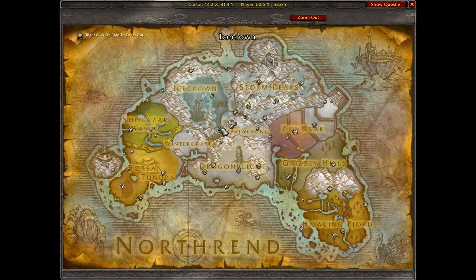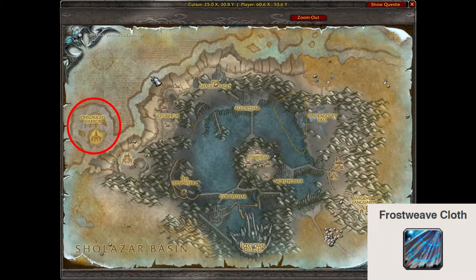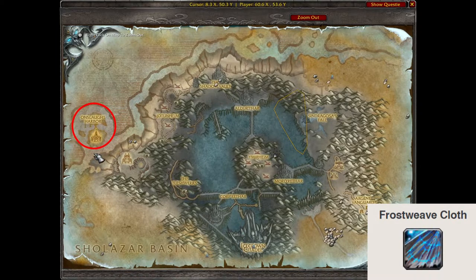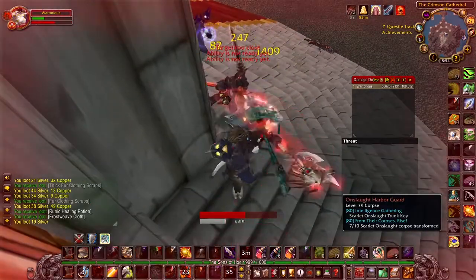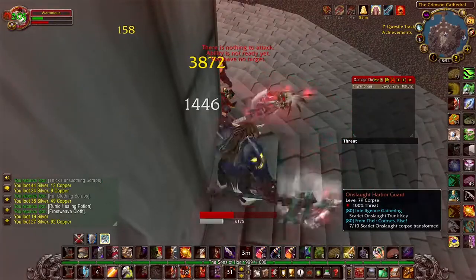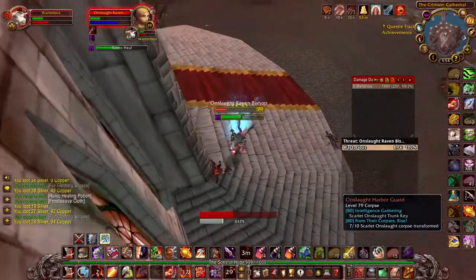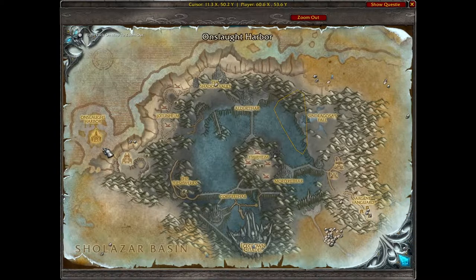Being a warrior, I can tank them. If you look on the west hand side of the map, there's the Onslaught Harbour, and this area is absolutely brilliant for generating a lot of money from cloth. The mobs will also drop an awful lot of green items as well as a lot of grey items, which all sell for pretty good money to the vendor, especially if you can farm large numbers of mobs very quickly. There are also three daily quests over there and a whole quest line you can also do.